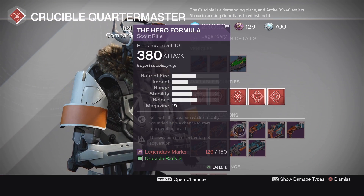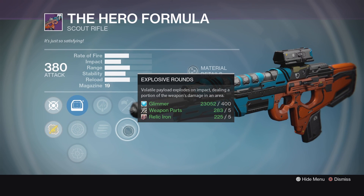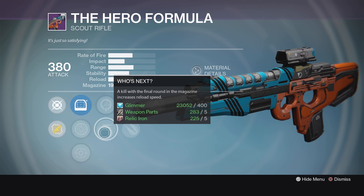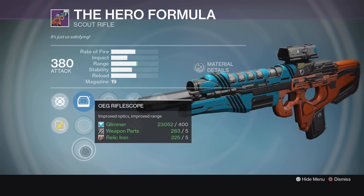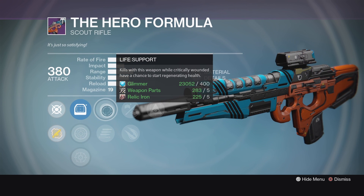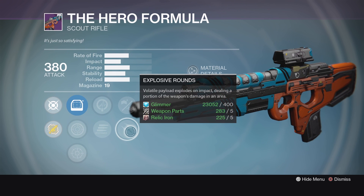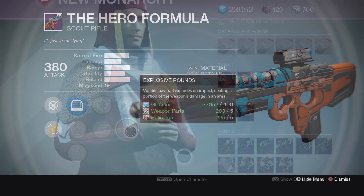Next up, we also have the Hero Formula. This is actually a really cool roll. This one's got Hidden Hand, Brace Frame, Explosive Rounds, Life Support, and Who's Next. Then we have for Sights, OEG Rifle Scope, Range Lens, and Red Dot ORA2. What I like about this is the combination of Life Support, Brace Frame, and Hidden Hand for PvP, and you can just swap out Explosive Rounds for PvP. You can even use Explosive Rounds in PvP if you'd like to — it can throw off other people's aim a little bit. So not a bad weapon for sure.